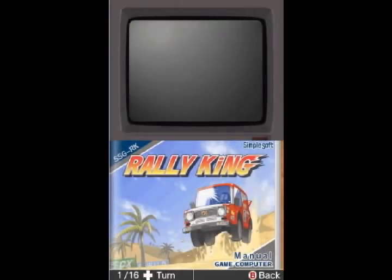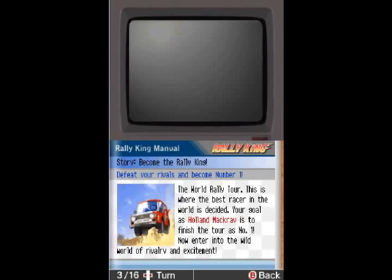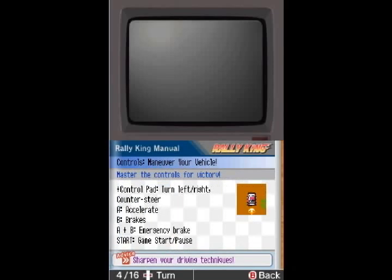Because the first challenge is really simple: Drift Boost. And Drift Boost is actually pretty easy to pull off, although surprisingly, it's not easy to pull off exactly when you want to. Thank you for buying Rally King. Your goal as Hull and McRae is to finish the tour number one — enter into the wild world of rivalry, excitement, and squealing tires. Here are your controls: the control pad moves you left and right, A accelerates, B brakes, A and B together is emergency brake, and you can pause the game.